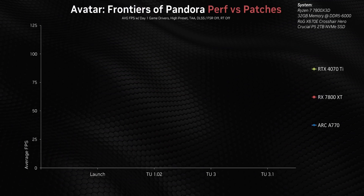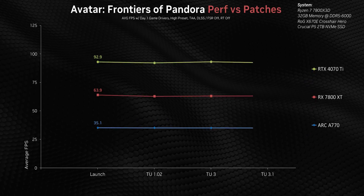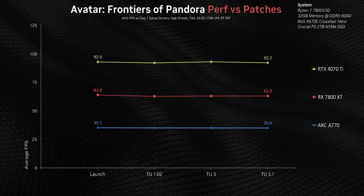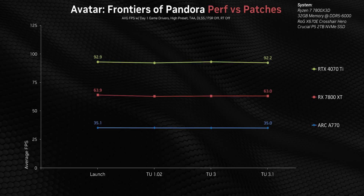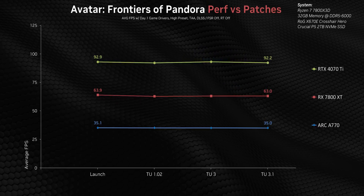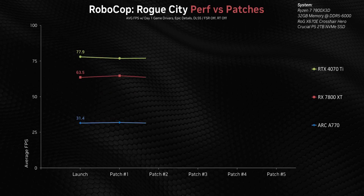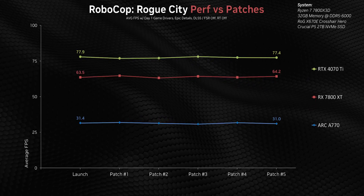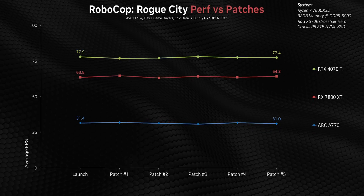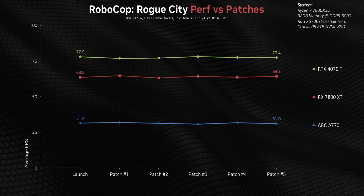We're going to talk about performance in Avatar Frontiers of Pandora. Luckily, some games tow the exact same performance line throughout their lifetimes, and that's the case here — at least so far. It could be that performance is where developers expect it, or they may have just moved on since this isn't exactly the most popular game. Robocop is pretty much the same thing — a virtually flat FPS line from launch through five subsequent patches. The fact this game even got five patches is a miracle, so kudos to the developers.